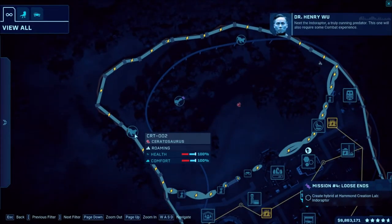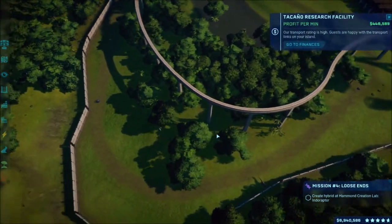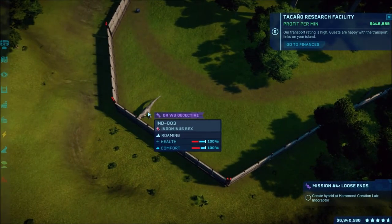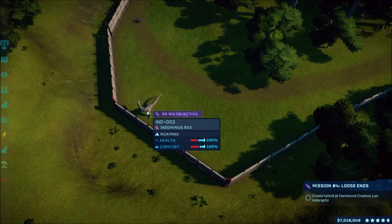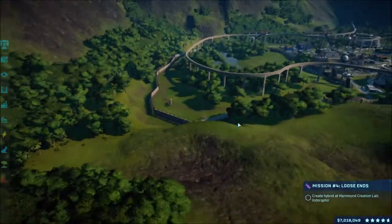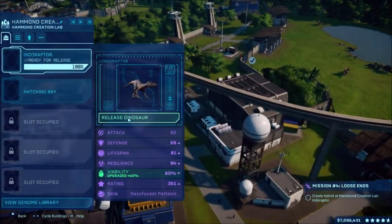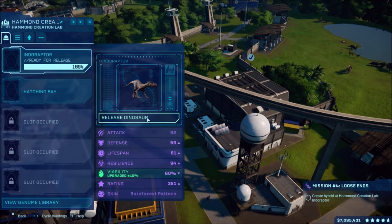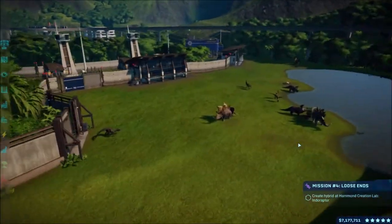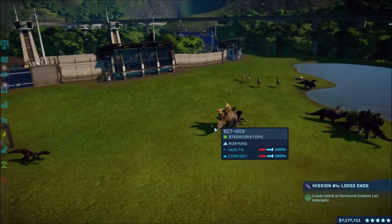A truly cunning predator - this one will also require some combat experience. Believe me when I tell you that you're going to have your hands full. Go after the things! We've got the Indoraptor cooking up over here. I want to put the Indoraptor in here because it's stronger than the Spinoraptor I believe, but we've got to see because it's got to fight the Stegoceratops and I'm afraid they might kill it and then I'll have to restart the mission all over again.